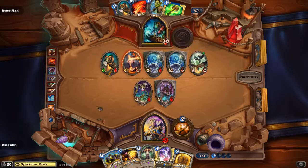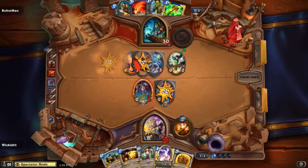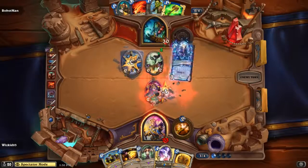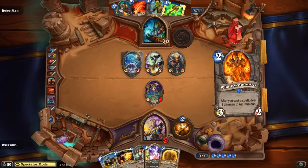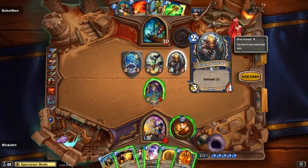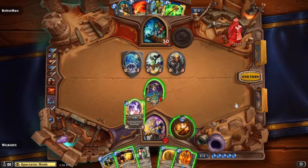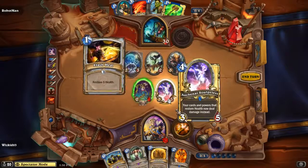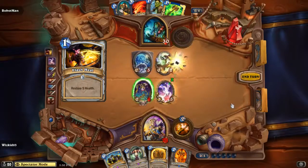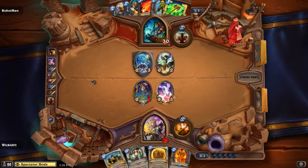Another totem. The Overload mechanic essentially damages your mana crystals for the next turn. We get a Totem Golem drawn by the Deathlord — normally it has Overload of 1, but he was able to get it out without any Overload, which is pretty sick. Then Whiz Kid plays Auchenai Soulpriest — it takes all your cards and abilities that heal and makes them do damage instead. He uses Flash Heal to deal 5 damage, removing that minion.